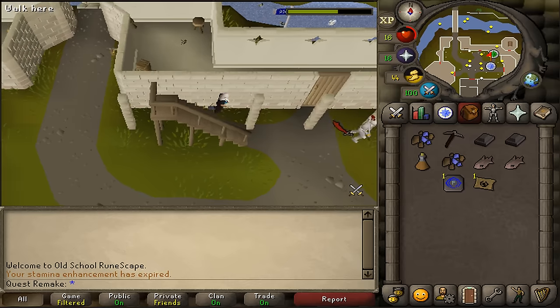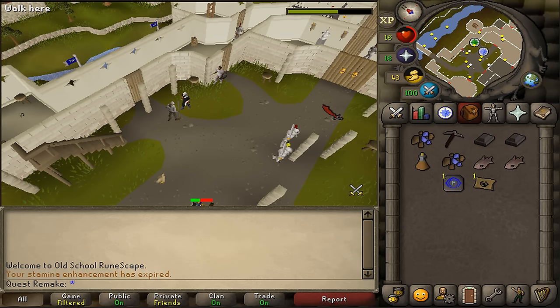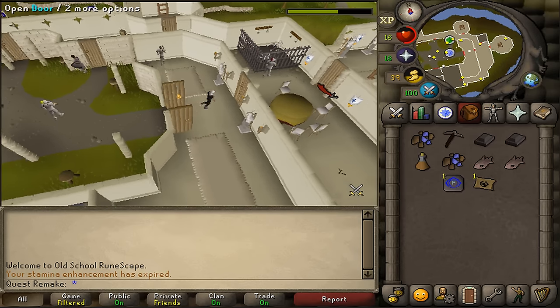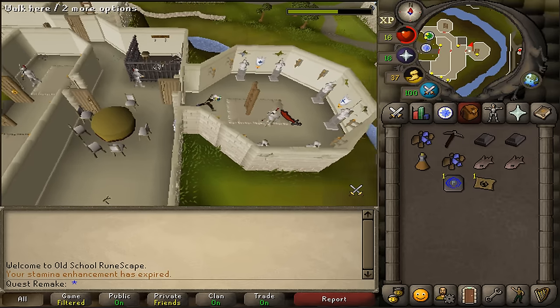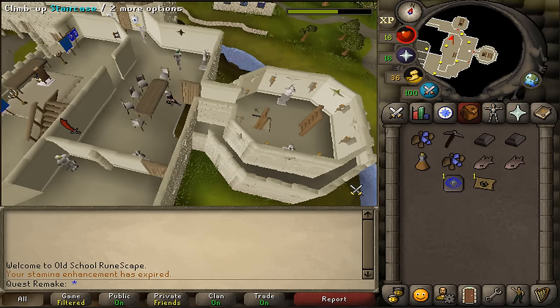Alright, once we've returned to the squire, let's quickly talk to him so we know what is in the cupboard. Next, let's go east, open the large door, open two more doors east, and climb up the ladder. Go to the second floor and then go west. Open the door and enter the first room you see, then climb up the stairs.